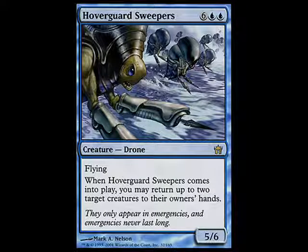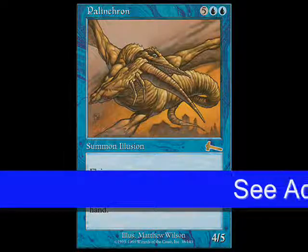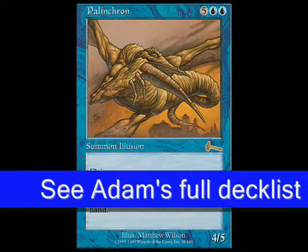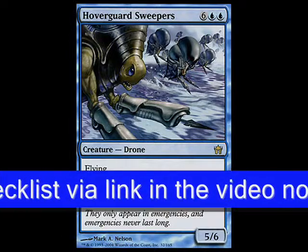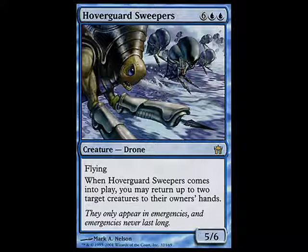Probably one of the coolest Sneak Attack creatures I have is Hoverguard Sweepers. I don't think a lot of people know about this card. Hoverguard Sweepers is blue-blue and six for a 5/6 flyer. When it comes into play, you may return up to two target creatures to their owner's hands. That's pretty slick. So if you have Hoverguard Sweepers and Woodfall Primus, for every two red you have, you get to kill a non-creature permanent. And if you have Hoverguard Sweepers and Palinchron, which I also play, you have infinite mana of every color, meaning you have as many Sneak Attack activations as you want. It's from Fifth Dawn - it's a rare.